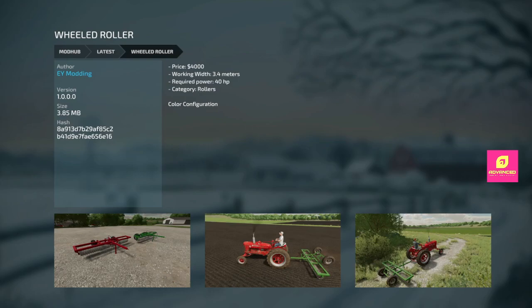Next we got a Wheeled Roller — four grand, 3.4 meters, 40 horsepower required. It's got the tires to bring it out to the field. 3.4 meters isn't super wide, but it's a nice looking smaller roller.